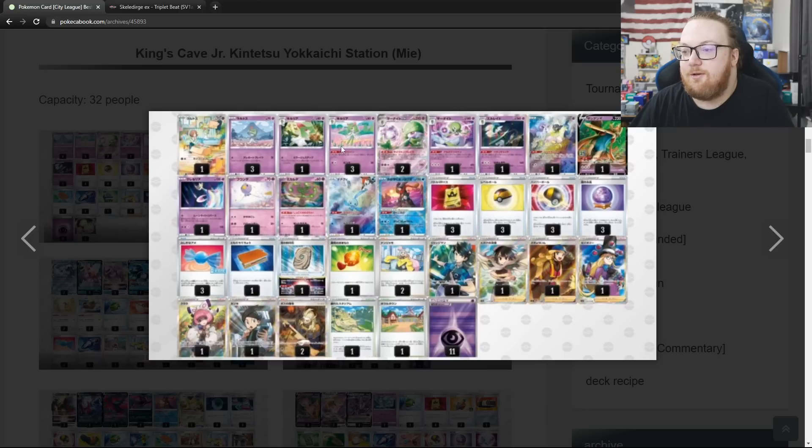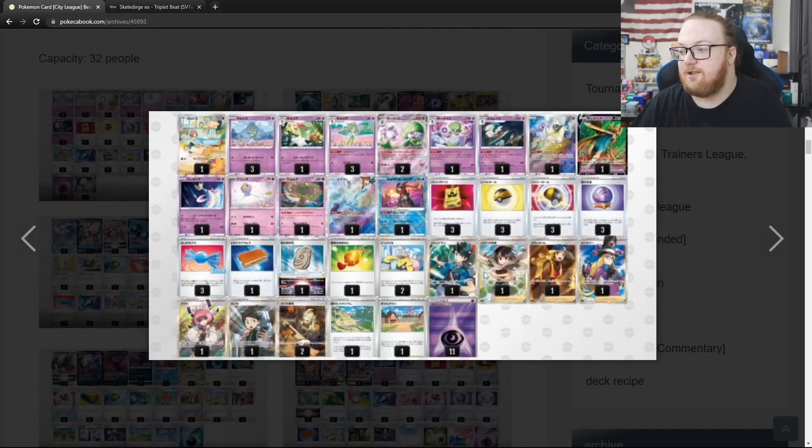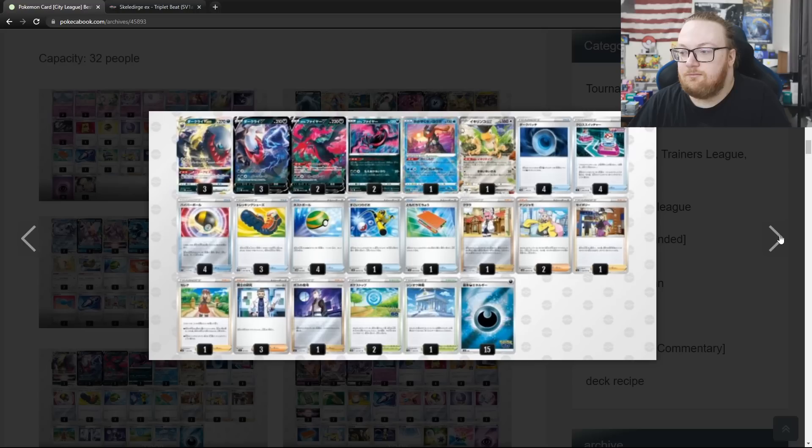Then we've got some more Gardevoir — this one's playing 3 Refinement Kirlia but also 1 Mirage Step Kirlia, 1 Zacian, and 1 Sky Seal Stone. They're playing 1 Drifloon and 1 Charm to buff its HP. This list is a little more all over the place. Then we've got more Darkrai V-Star — another top 8 for it, playing Squawkabilly EX, 2 Ionos, a Super Rod. Darkrai V-Star stands — this is your time to shine.